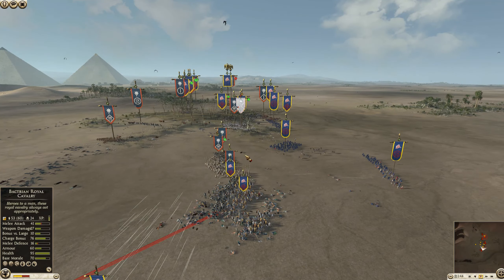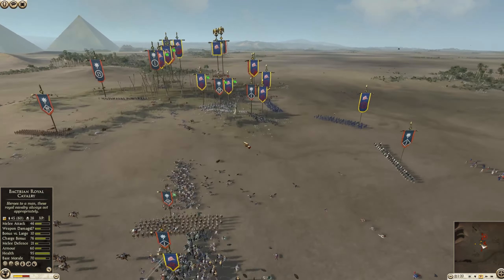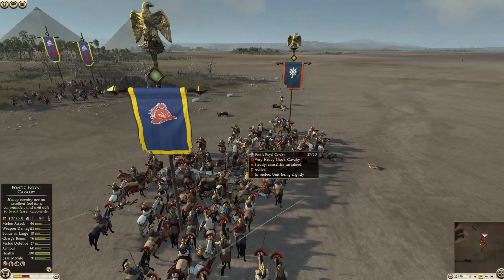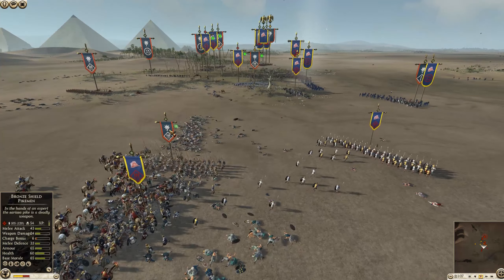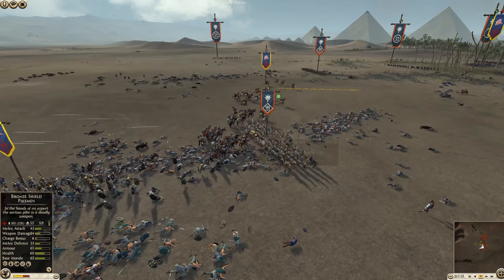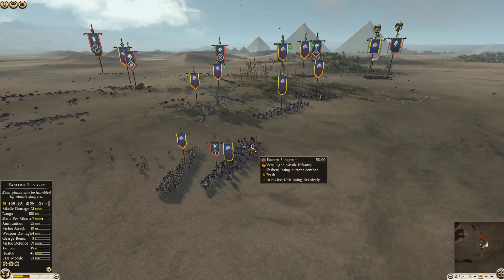We have some Pike on Pike action, which in Rome 2 is kind of ugly. I saw a new feature in Total War Pharaoh where units can advance with an advance stance, using their mass to push forward. If something like that existed for Pikes, it would probably help them be more effective in combat, because in this game they kind of touch their opponent and then just sit still. You can see Bactria doing what you should do against Pikes - just pull back and surround them, and then the Pikes cannot face that type of maneuverability.